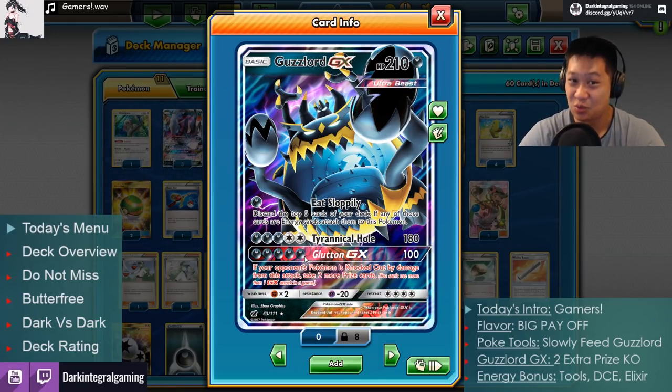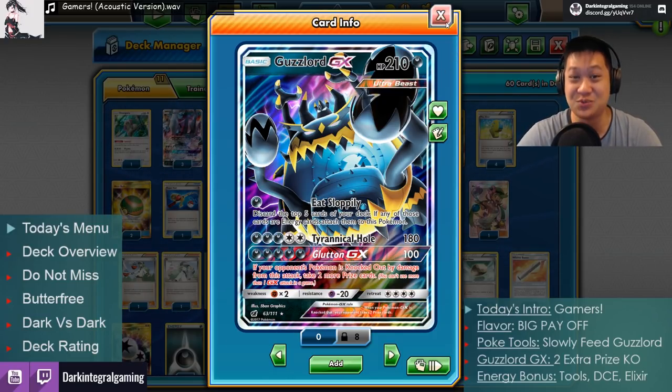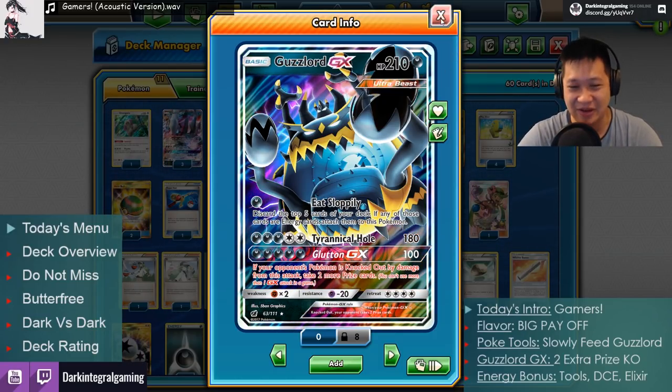So you will destroy your enemies with the Glutton GX. Once you break the ancient seal on Guzzlord, you're going to have a very cool time. So what do you do in the meantime?